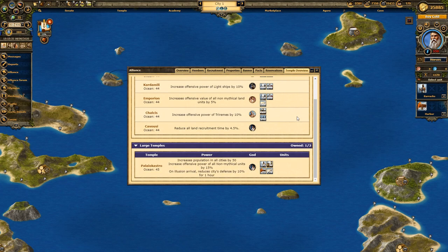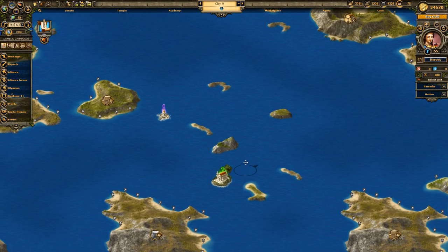My favorite part of Olympus is the fact that all the alliances have to work together towards a common goal. Really, from the very beginning of the world, you need to already strategize and plan with your alliance which temple you are going to take over. I was really excited about adding the temples on the map and making the map a bit more dynamic.